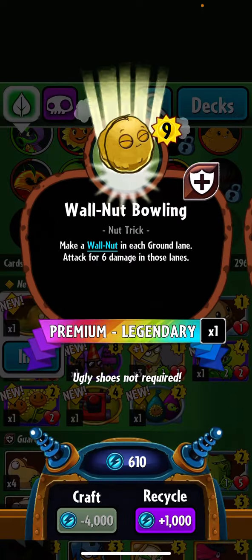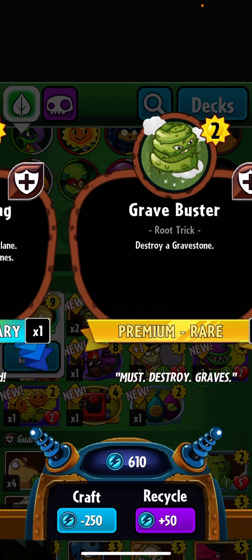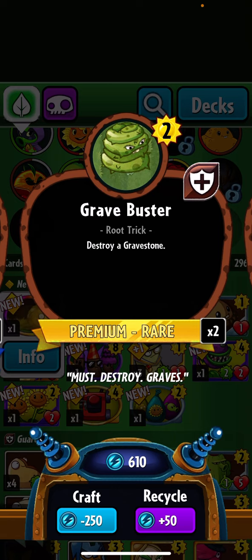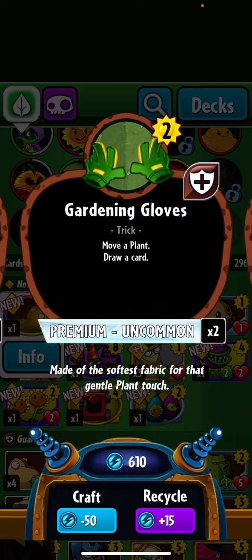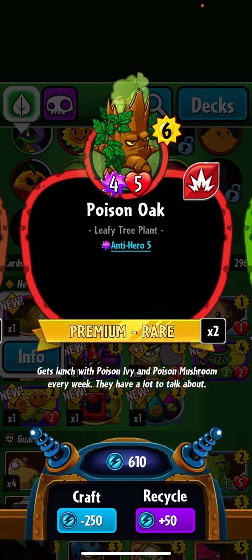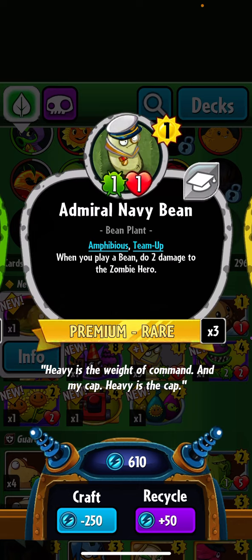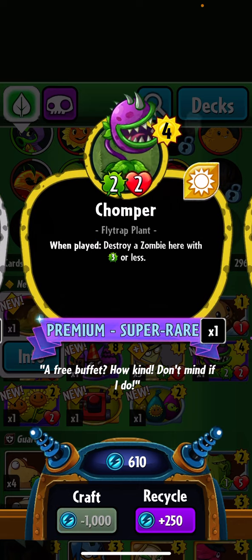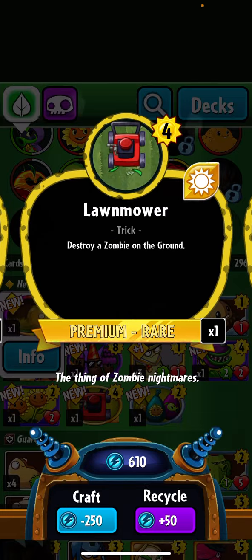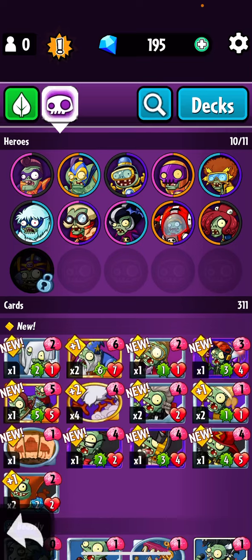All right, let's go through all the cards we got. We'll start with Walnut Bowling. We got Grave Buster - this thing is so annoying - Gardening Gloves, Potato Mine, Poison Oak, Espresso Fiesta, Admiral Navy Bean, Chomper, Trim Sunflower, Lawn Mower, and some Water Balloons.